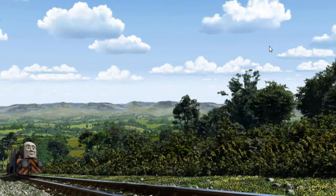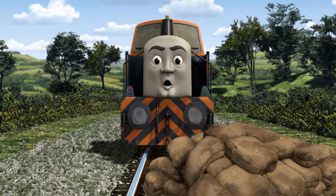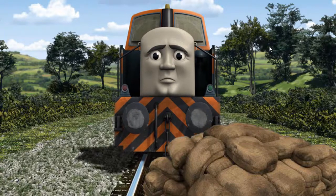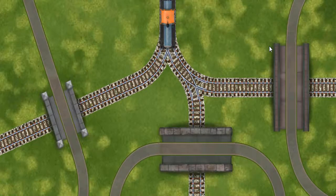Den set out for the fair. Suddenly, the tracks were blocked. Den had to stop. He needed to go a different way. Find the track that goes under the shortest bridge.